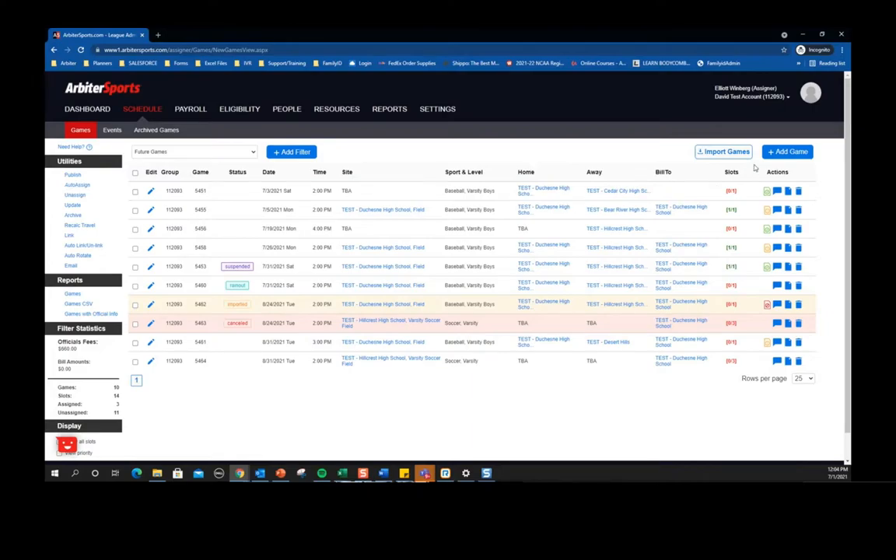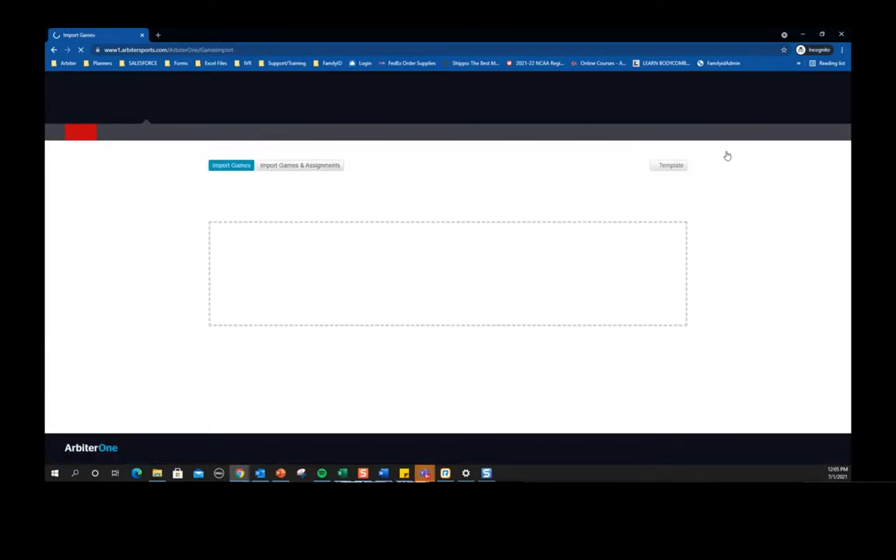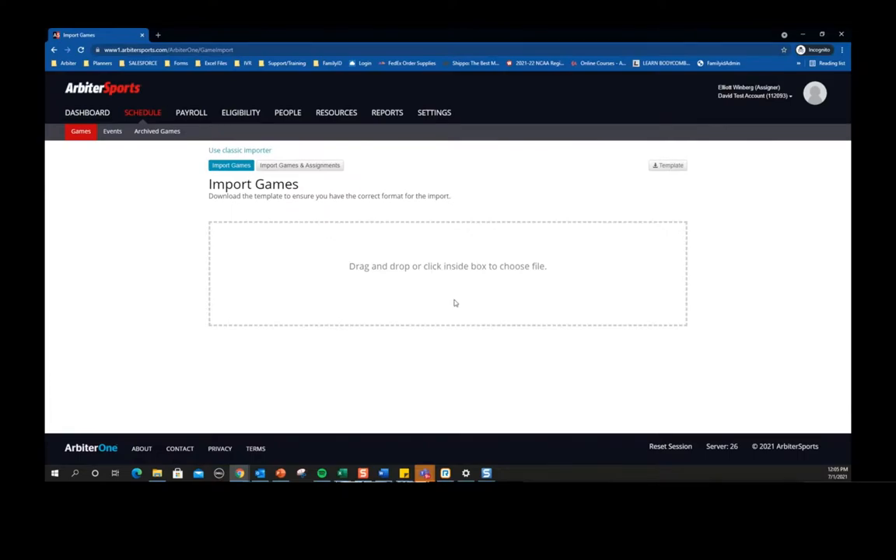Another key change: up at the top we've made sure the import games option is right there, visible, so it's not hiding in a dropdown somewhere. Same feature, nothing's changed on that tool. If you click on import games it takes you to the page where you can download the template and upload your games once you put them on that Excel template.